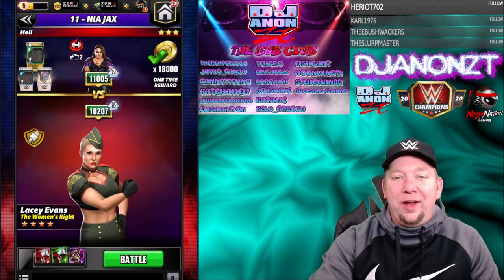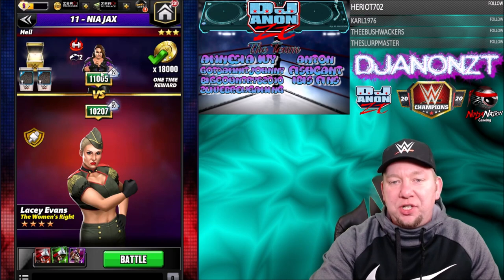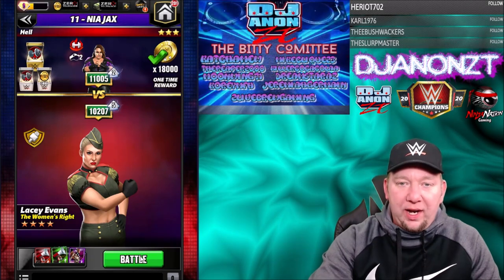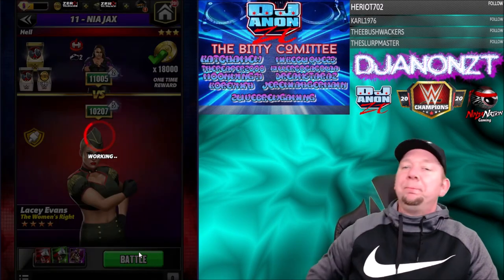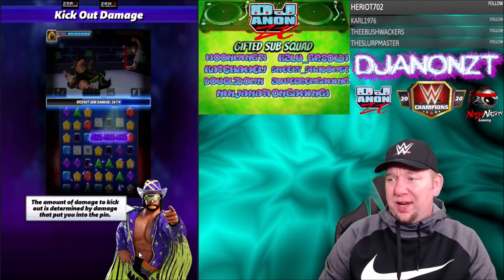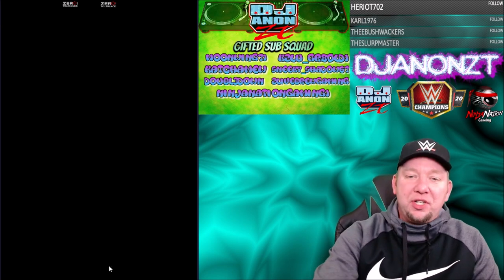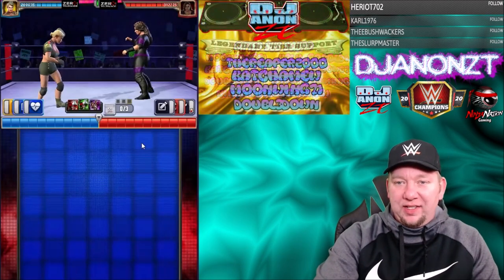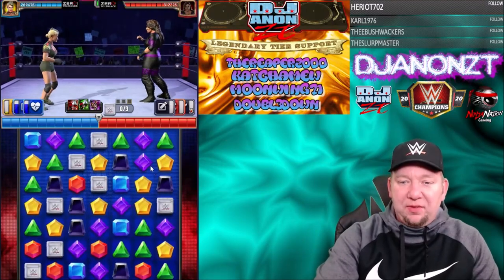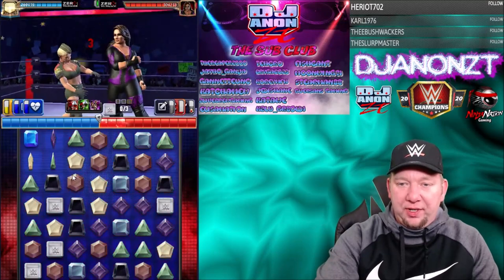We're out here on hell mode Royal Rumble Tour Book 2, the boss against Nia Jax. She actually has us on talent by nearly 800. It's match 11 out there. Nia is not known to be great, but everybody says Lacey's not great too, so this should be a pretty even match. She's got me on talent and Nia's even got more health — big disadvantage. No blue to start, we really wanted to jump on blue early but it wasn't happening.